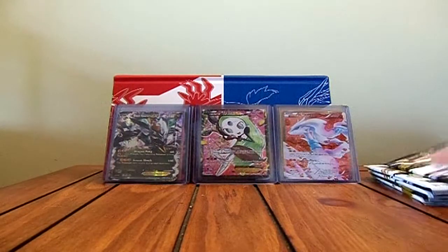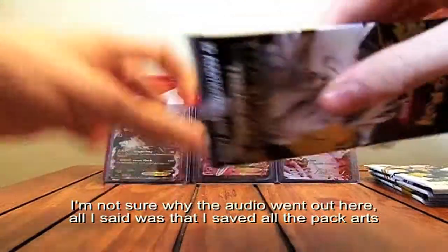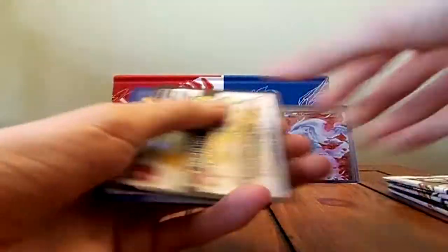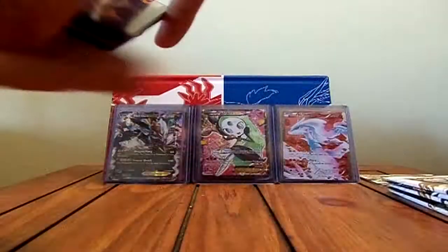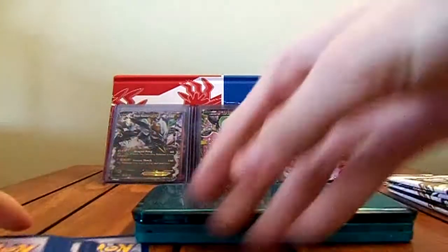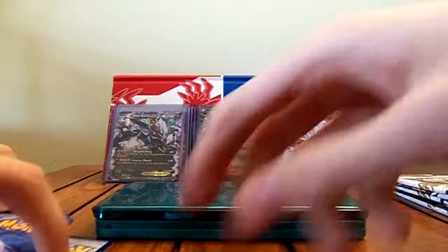So let's get started. Here we have the first pack, it's a Reshiram, as I just said. I've already saved all the packs, so there's no need to bother saving many things. Let me move these down for the code cards, and I should grab my DS. There we go — now I have something to actually put the cards on.